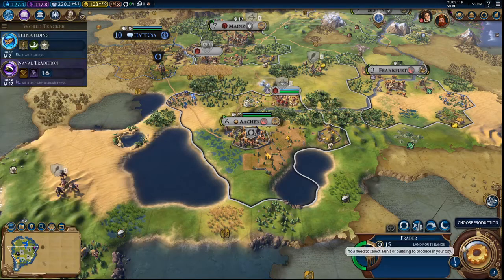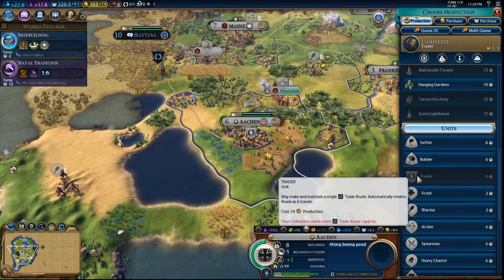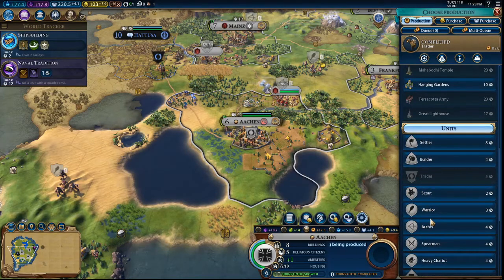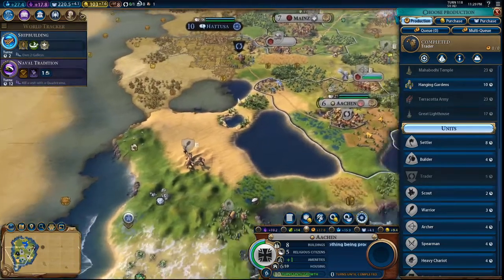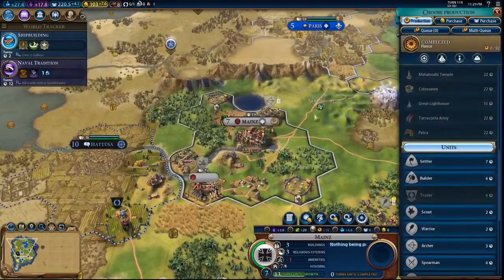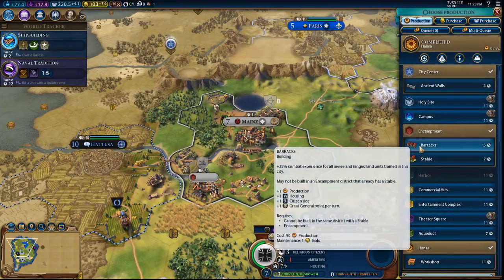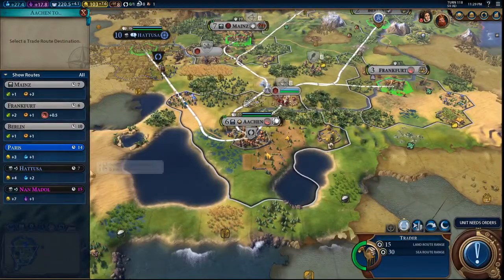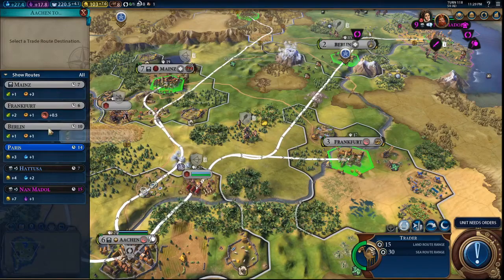Enable Tradition. Get a few builders — got a boost for Stirrups. You build the Barracks and you go ahead and go to Berlin.